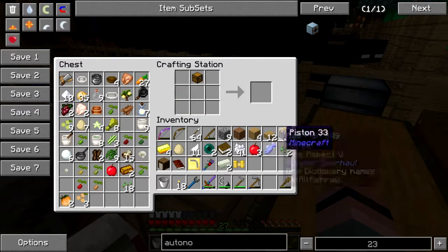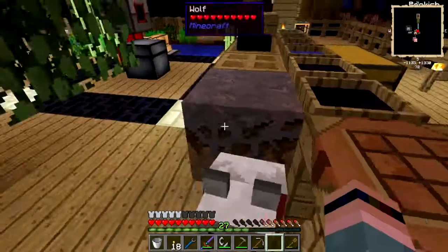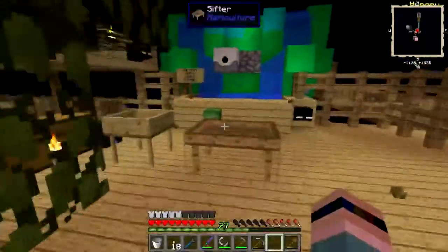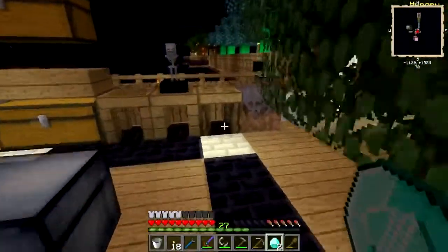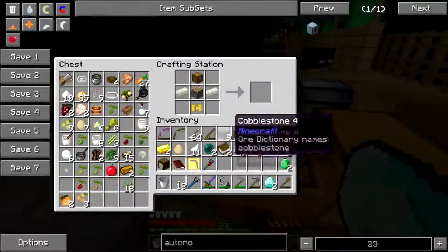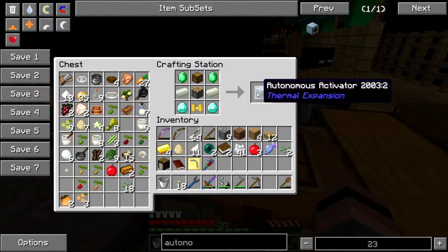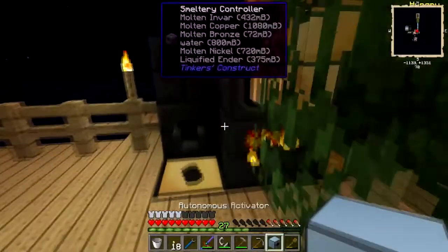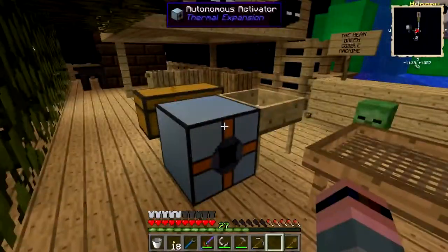Park that there, that there, that there. Invar there. Let me go get my diamonds, emeralds. Diamond. Get your butt back in there. Emerald. Woo-hoo. Autonomous activator. Of course, totally useless at the moment because it has no power. We're going to park it right there.